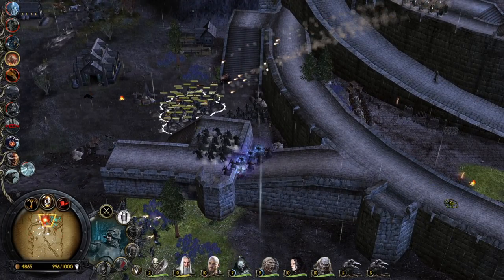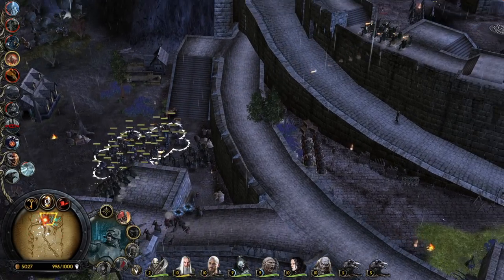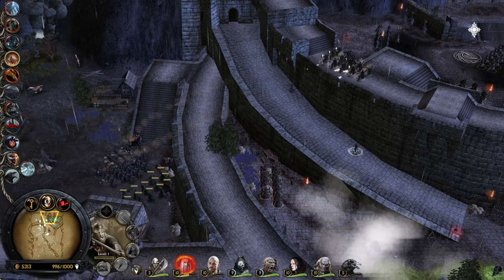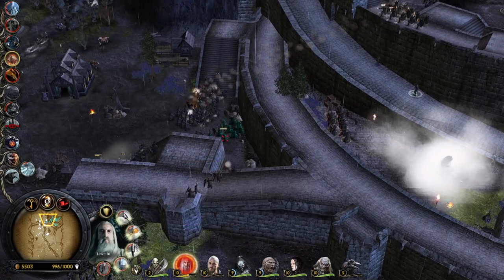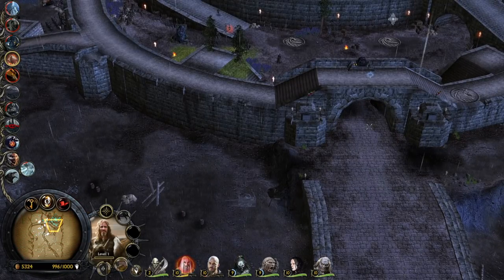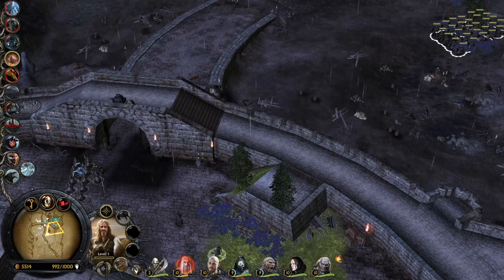The problem is the second we leave the Deeping Wall he actually rebuilds everything — again and again and again. Okay, shield wall plus the hold ground stance to make them more tanky. Let's get some more riders.